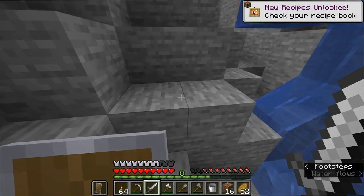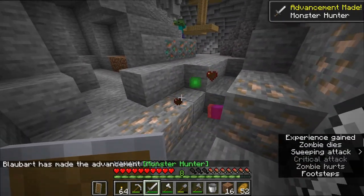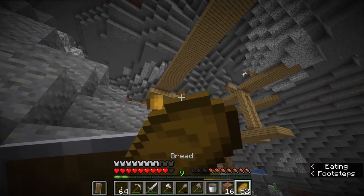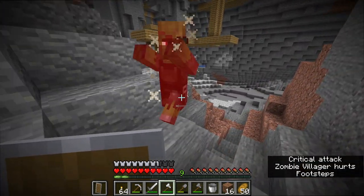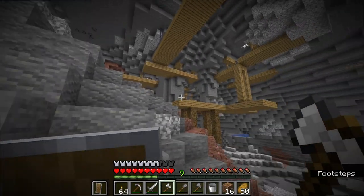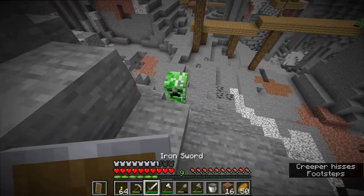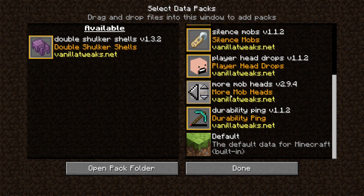We're back in business. I see this zombie and yes — he got the honor of becoming our very first kill, getting us the achievement Monster Hunter. There are some creepers, and I'm going to be exploring caves for the next half hour. A zombie villager dropped a villager head, which leads me into talking about what kind of data packs I'm using in this world.